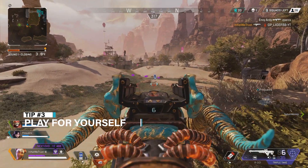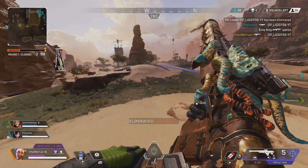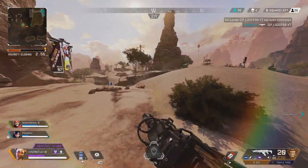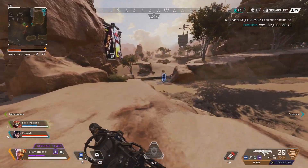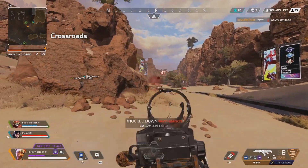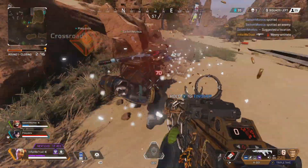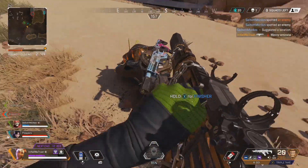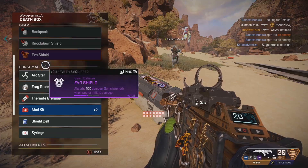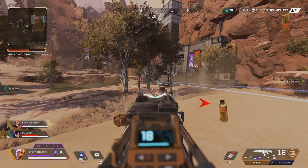Next tip: play for yourself. I know this one may be a bit unpopular, but throwing the game away to try and save your teammate that made a dumb push isn't going to help you get better. I would even suggest playing legends with more solo capabilities like Wraith or Pathfinder over supports like Lifeline or Gibby. You don't have to main them, but they will help improve your overall gameplay. Randoms are a mixed bag and if you're solo queuing, you don't want to be stuck as Lifeline when they get knocked and instantly leave.